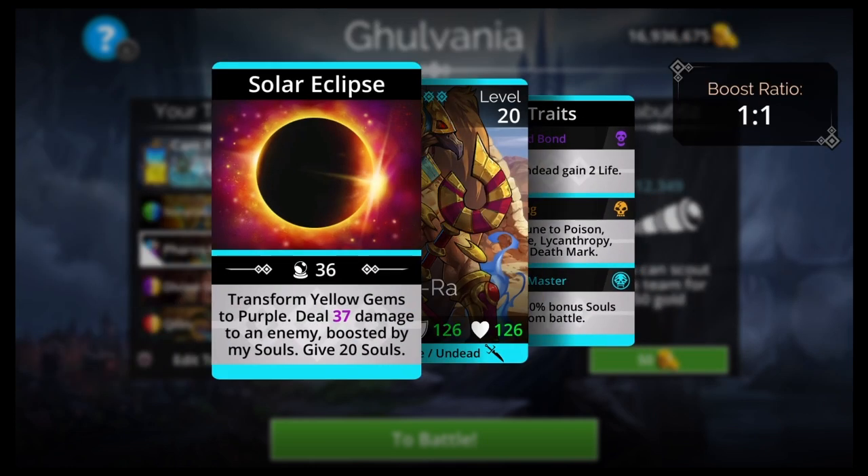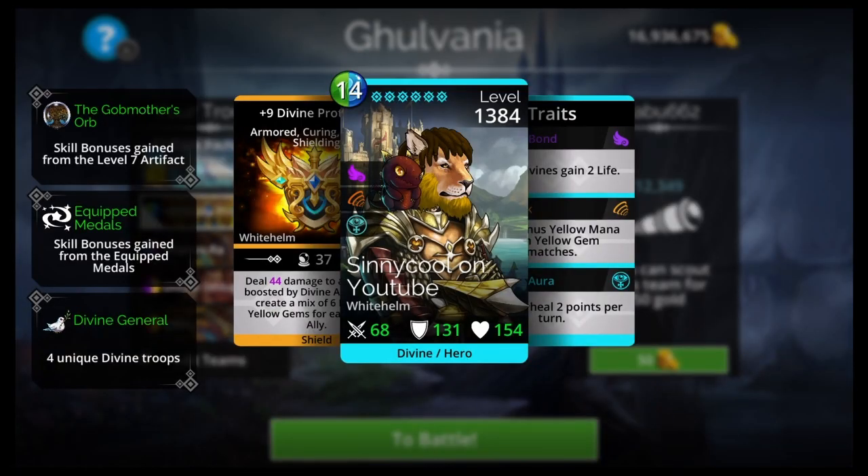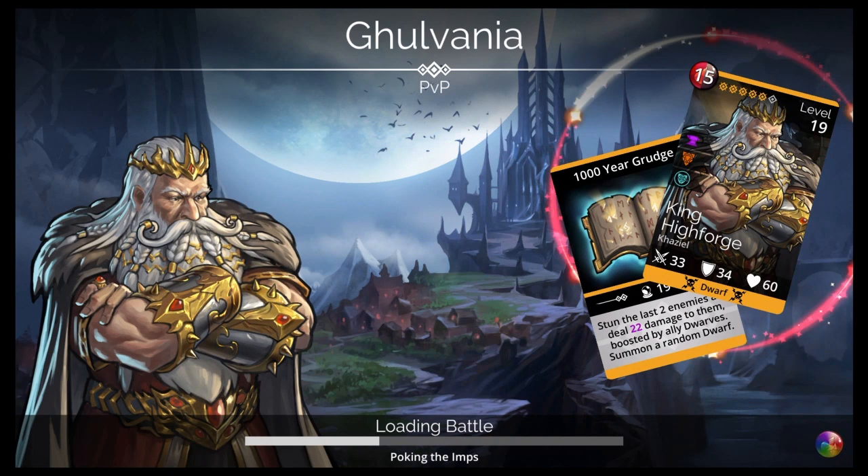Divine Ishpala has a 40-start for Divine. Yellow gems to purple pairs well with her because she uses purple, makes yellow, and then Ferris Ra can turn yellow to purple. She turns green to yellow — they're both making yellow. Keelan is always peanut butter and jelly with Divine Ishpala, and instead of Rope Dart I'm using Divine Protector for mana generation. So the team is: Divine Protector, Divine Ishpala, Ferris Ra, Keelan.